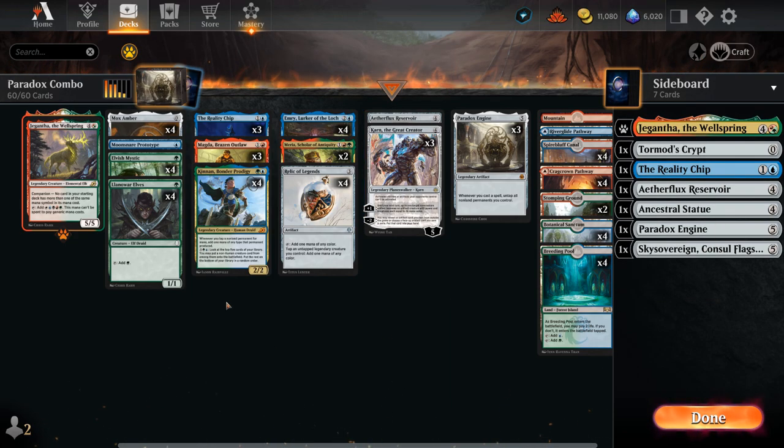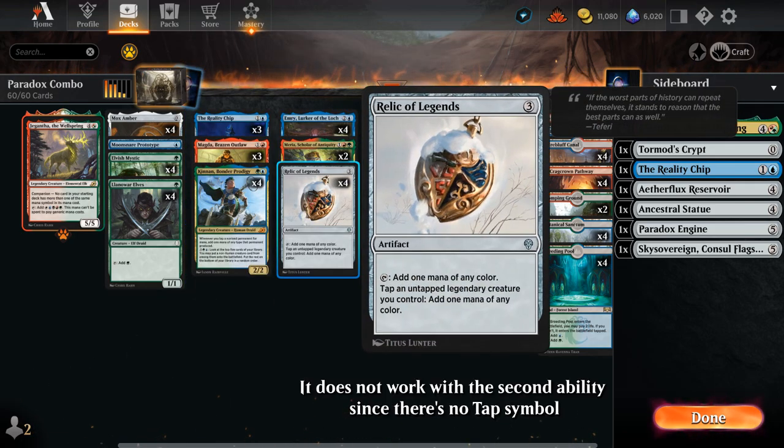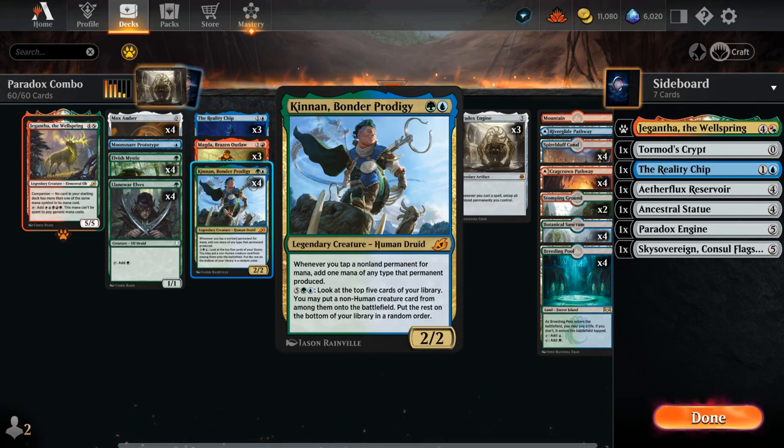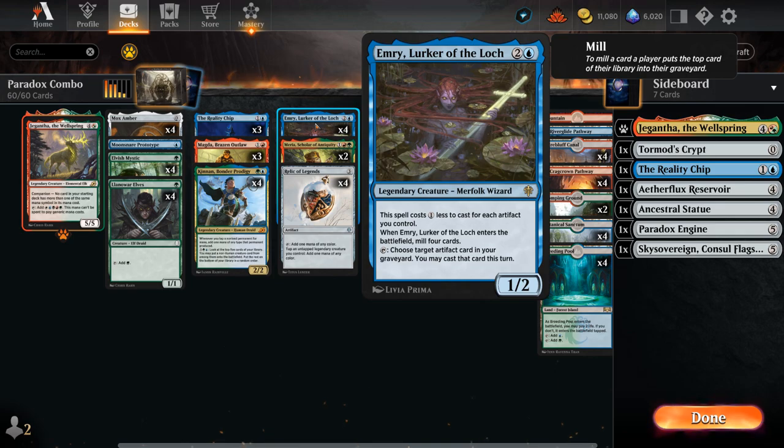Kinnon, Bonder Prodigy is another important piece: a two-mana legendary human druid that says whenever we tap a non-land permanent for mana, add one mana of any type that permanent produced. Suddenly our elves, Mox Amber, and the first ability on Relic of Legends all make two mana instead of one, giving us a huge mana boost. We can also sink seven mana into looking at the top five cards, putting a non-human creature onto the battlefield — finding missing combo pieces, since almost all our cards are non-human.